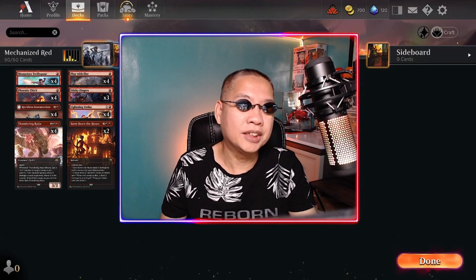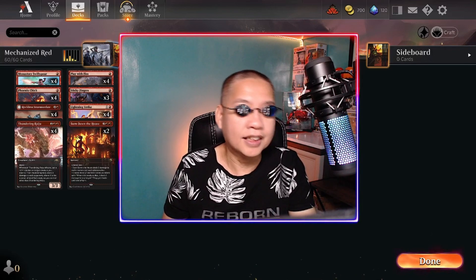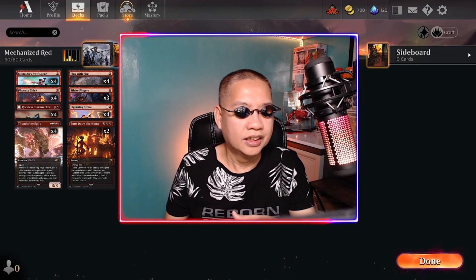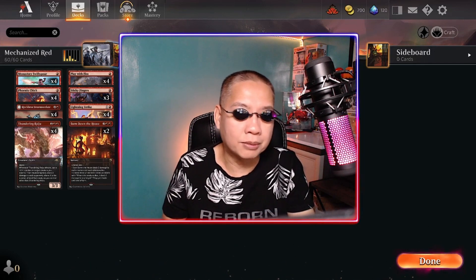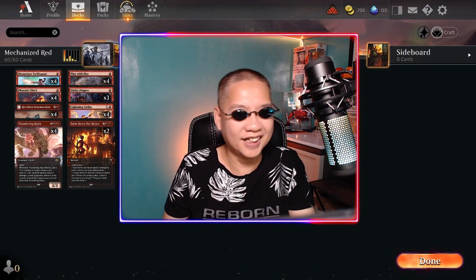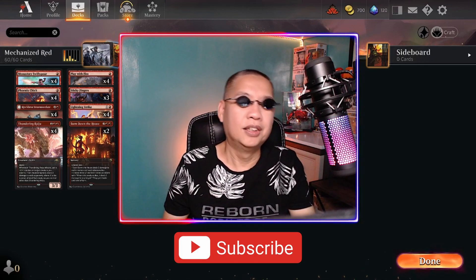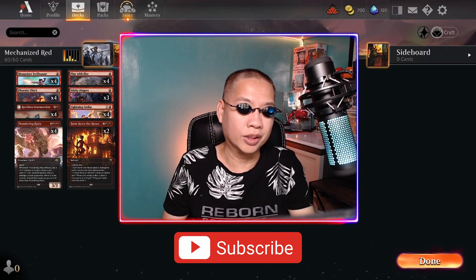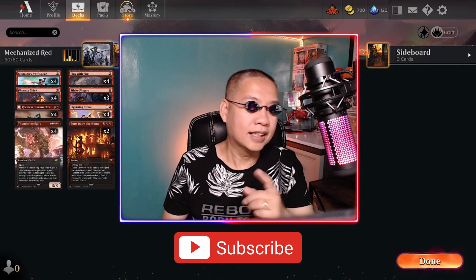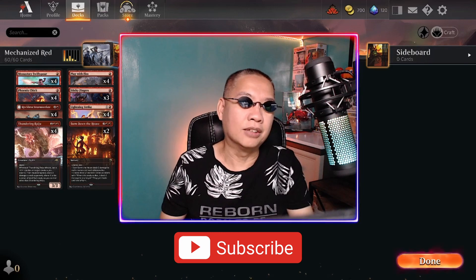Welcome back, my name is Ron and you're watching Game Quarters. We're playing Magic the Gathering Arena in this video using a mono red deck — we just added a few cards from the new set Brothers' War. Before we go to our deck list, I'd like to thank everyone who has subscribed to my channel. If you're new here, please hit that subscribe button, click the notification bell, and give this video a thumbs up.